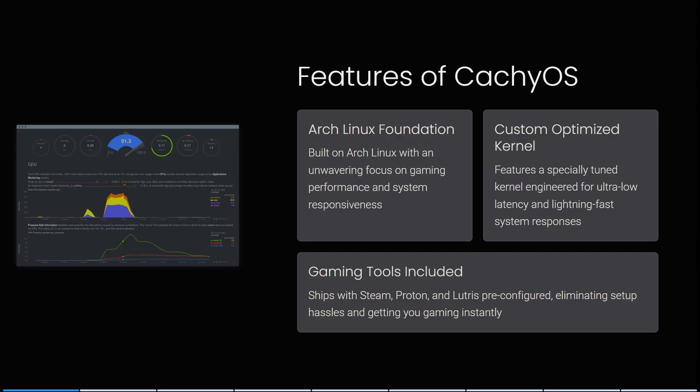CachyOS is built on Arch Linux with an unwavering focus on gaming performance and system responsiveness. It features a specially tuned kernel engineered for ultra-low latency and lightning-fast system responses. It also ships with Steam, Proton, and Lightris pre-configured, eliminating setup hassles and getting you gaming literally instantly.